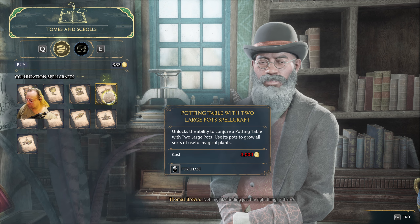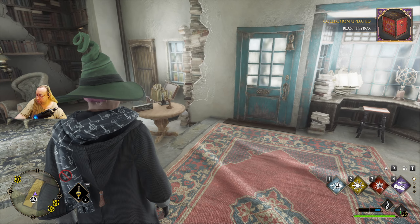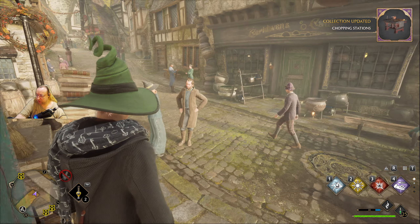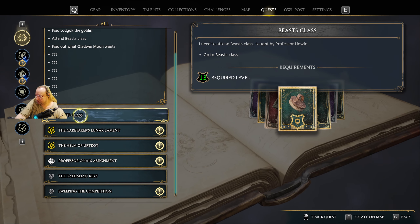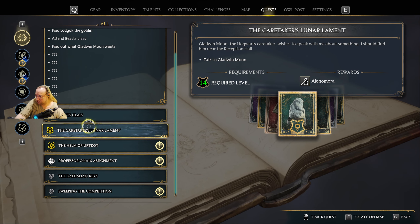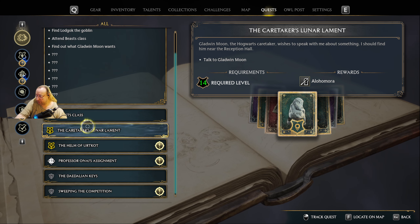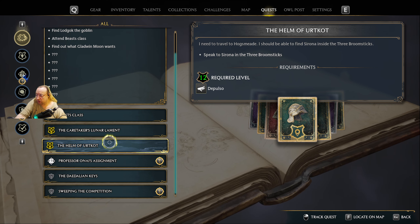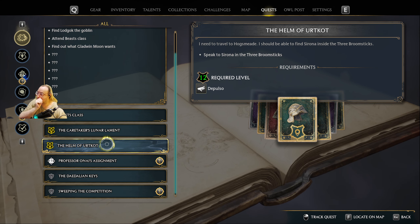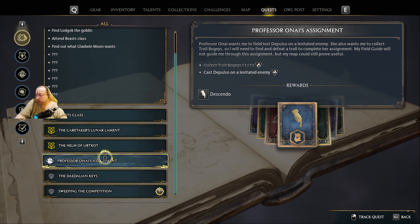Nothing like finding just the right thing, is there? Let me know if there's anything else I can do to help. There you go — beast class. Yeah, there it is: Alohomora. That's where I learned that lockpicking spell. I'm talking about the caretaker. Serona from the Three Broomsticks. The Three Broomsticks spell cast on a levitating enemy.